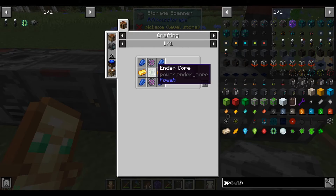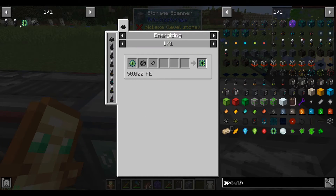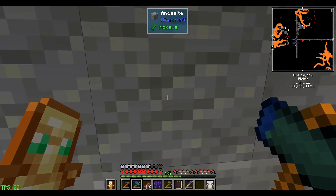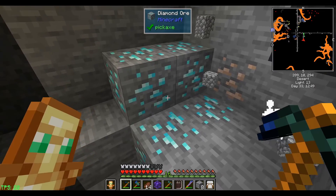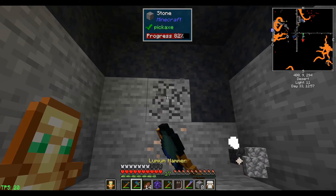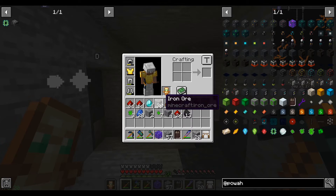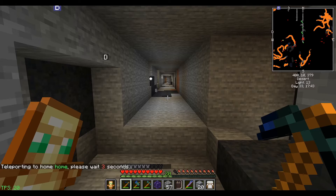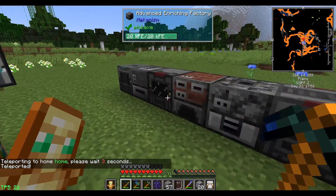Of course it couldn't be that easy — I need a second ender core and I literally just slept through the night. We're going to have to wait till the next night to go enderman hunting again. I ran out of iron — nothing to do but mine for more. Back to the mines. I need blue rocks — a vein of four. I spent the day mining, didn't get that much iron ore but 36 is better than nothing. It's probably enough to get me to a digital miner. Now let's go home because it's almost nighttime, and then we can spend the night hunting endermen.